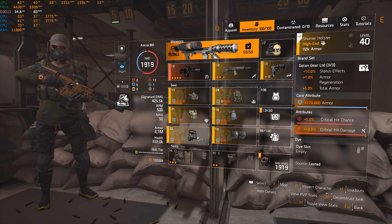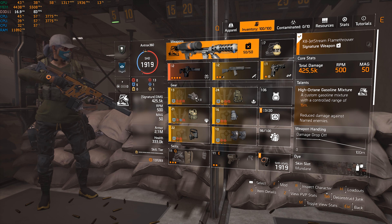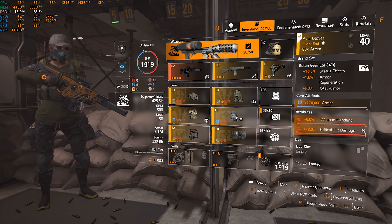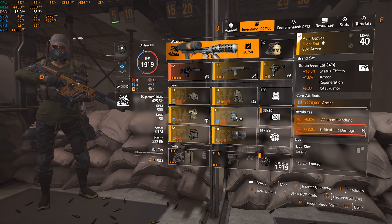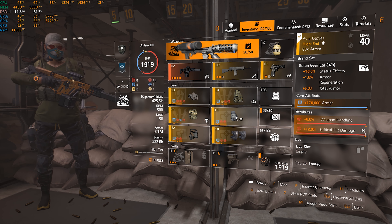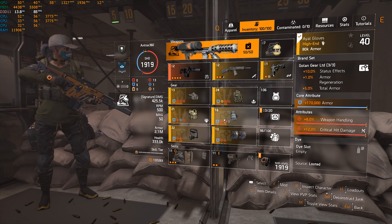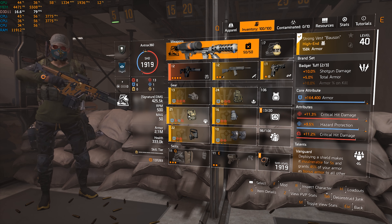As you can see I'm at 2.1 million armor. I'm using three-piece Golem for the status effects because I'm using Galvanize — that's another thing. I'm using a different talent from what you usually see on tank builds. They usually run Vanguard and Protector. I'll explain why I decided to use Galvanize instead. The three-piece Golem gives status effects, armor regen, and total armor.